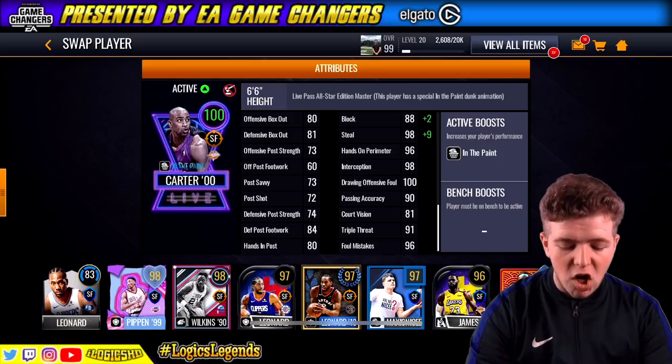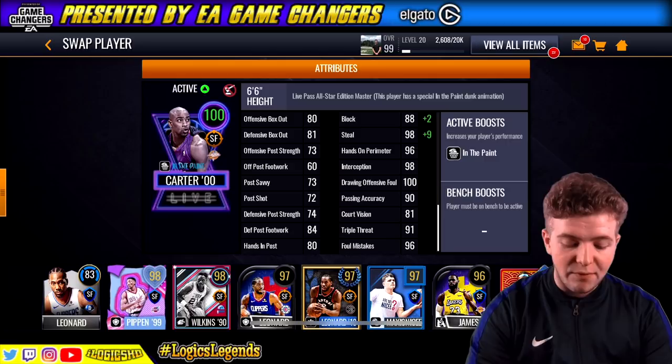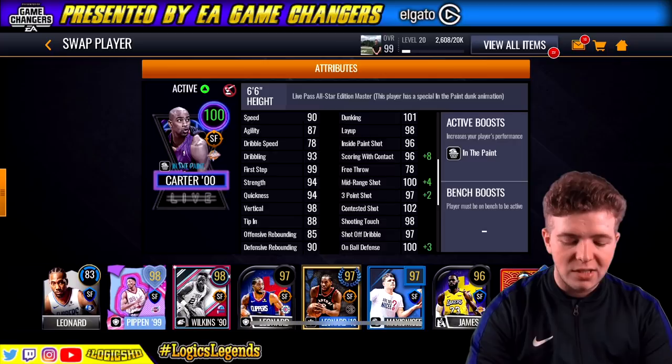You've got 100 drawing offensive fouls as well. If you compare him to Scottie, again very very good stats. And even Wilkins as well — you can see a few stats on Wilkins in comparison. Very very nice indeed.